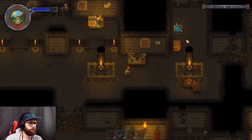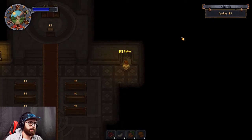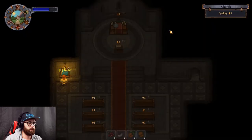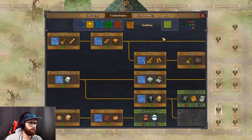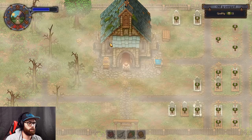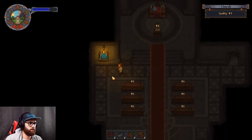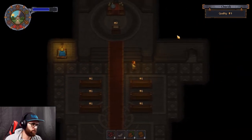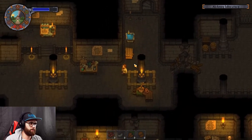We'll go upstairs and see what it takes to make the candles. Simple iron parts - that's it. Let's go get some iron. How do I make candles? Church workbench - that's downstairs. We need a church workbench because I assume we need to make actual candles.